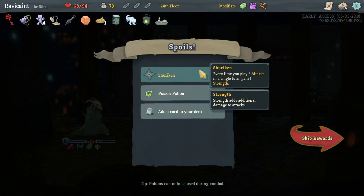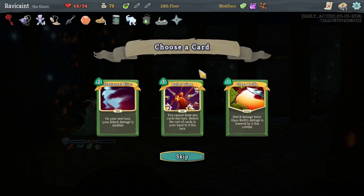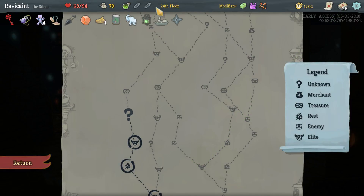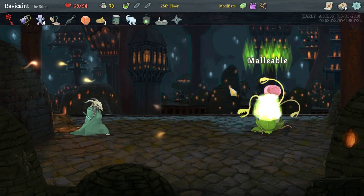We got a Shuriken. Shuriken plus Kunai — this is three attacks that get dexterity and this is three attacks that get strength. They go hand in hand — they're an amazing combo to get.